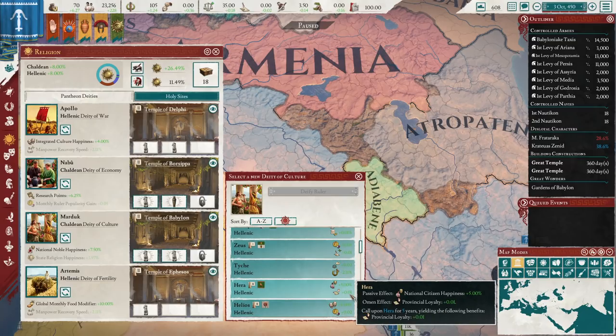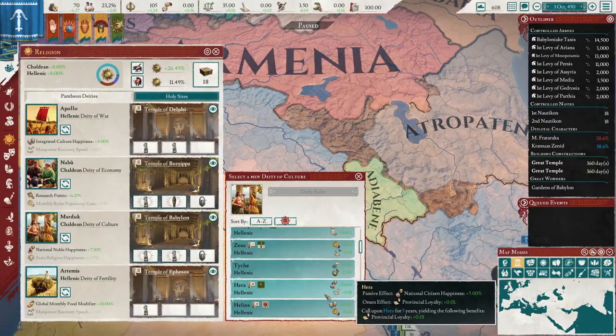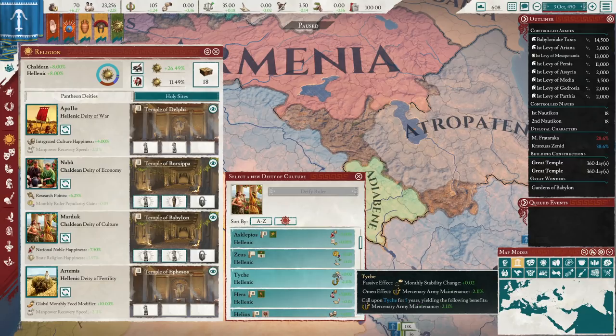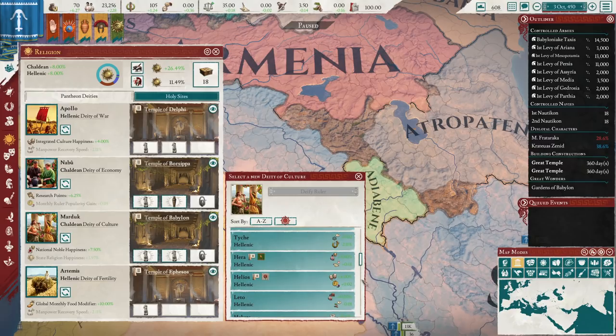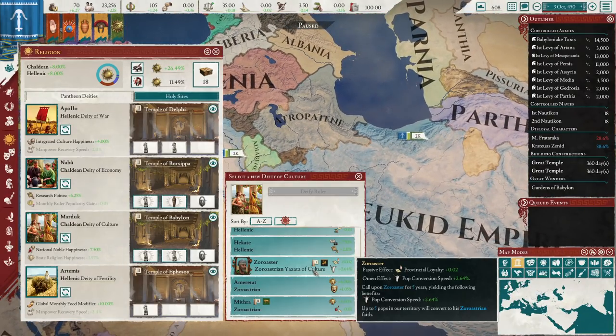The other one is Hera, which has provincial loyalty — also very useful. I haven't really tested which of these three is better. I went Hera both times to keep my lands loyal, but I didn't overly focus on conversion in either. Tyche might be the strongest one early on just for the stability because you're going to be conquering a lot and your AE will force your stability down. Plus cheaper merc maintenance is always useful. If you want to flip to Zoroastrian or include them to make things stable, you can pick Zoroaster, which does provincial loyalty as his passive effect — but it also slows down your conversion of the Zoroastrians.